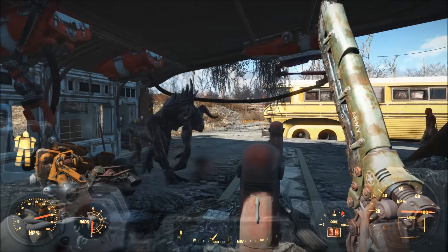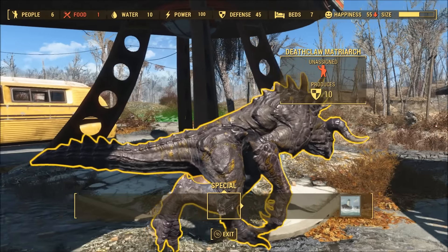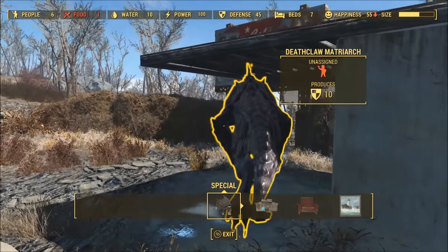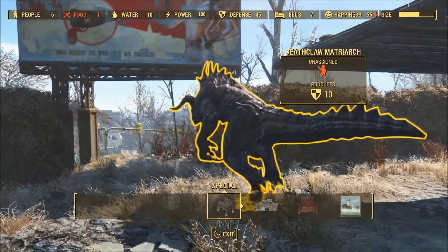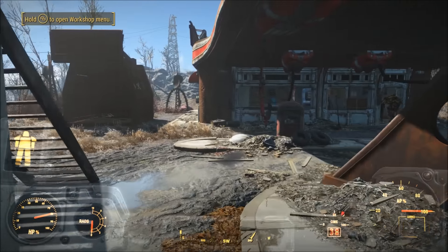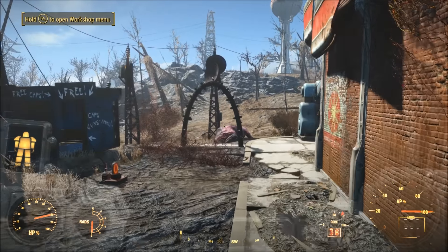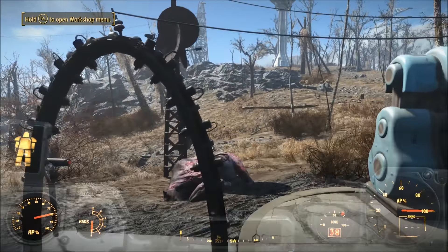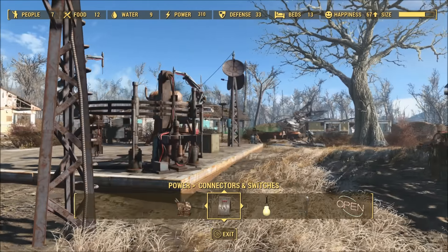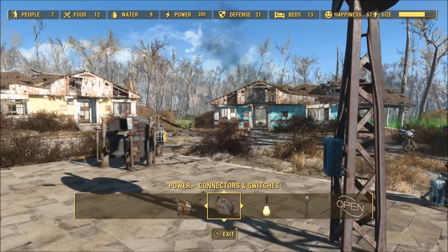The creatures you've captured, provided they can attack, will provide an additional defense rating to your settlement once released from their cages. You can also capture raiders, gunners, or super mutants; however, these enemies cannot be domesticated and will always be hostile to you and your settlers, so if you let them out you'll probably have to kill them. The capture process works by simply building the trap at a settlement, providing power to it, and then waiting up to one in-game week for whatever you're trying to catch to appear in the cage.